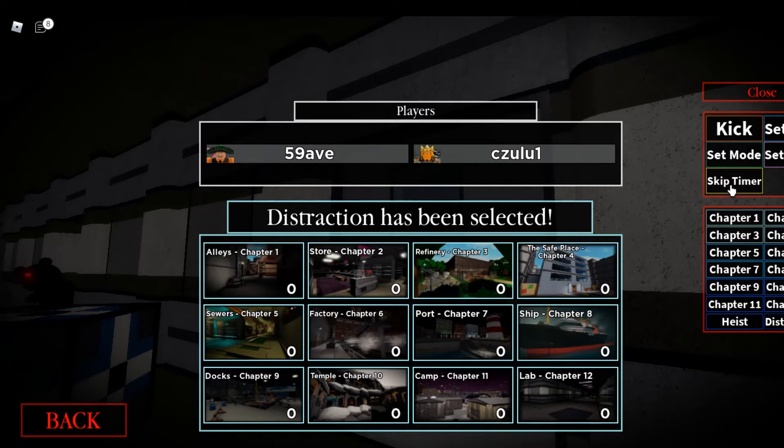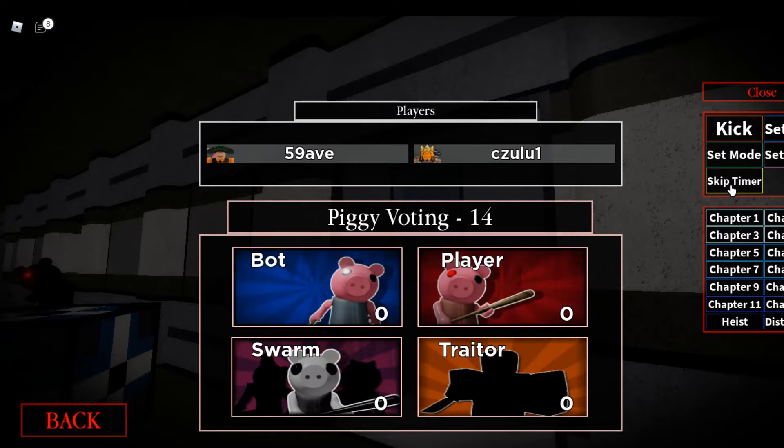Click on it and you're good. The Distraction map is basically the Refinery, kind of like the Distorted Memory map. It's nothing special.